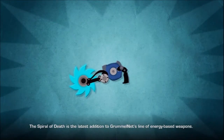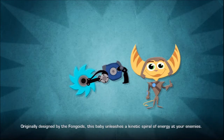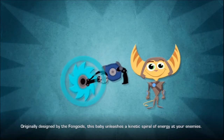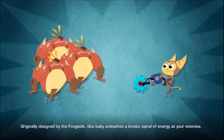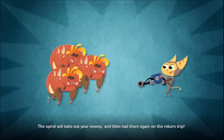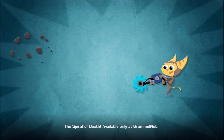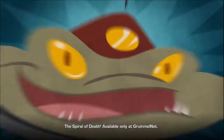The Spiral of Death is the latest addition to GrummelNet's line of energy-based weapons. Originally designed by the Fongoids, this baby unleashes a kinetic spiral of energy at your enemies. Just get him in your sights and let her rip! The Spiral will take out your enemy and then nail him again on the return trip! The Spiral of Death, available only at GrummelNet.